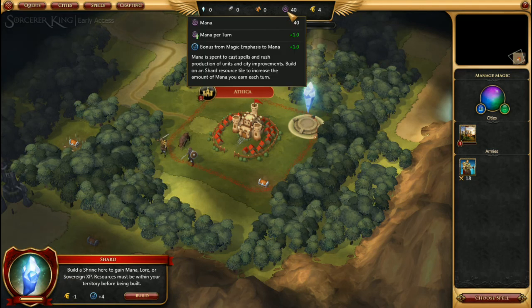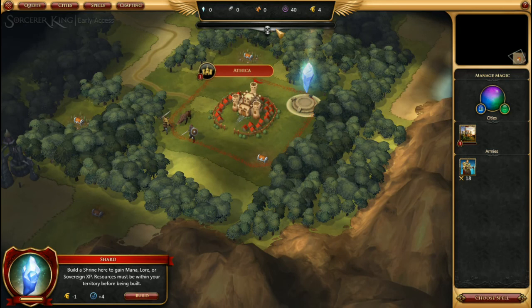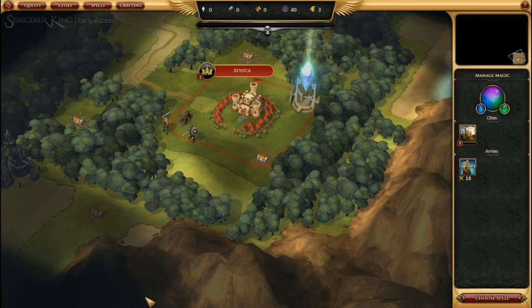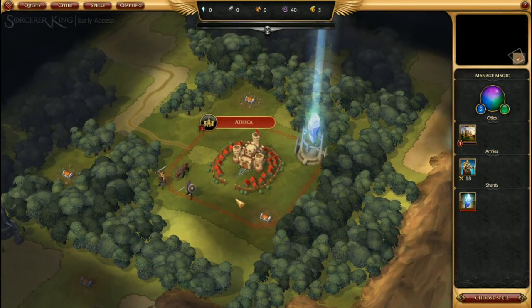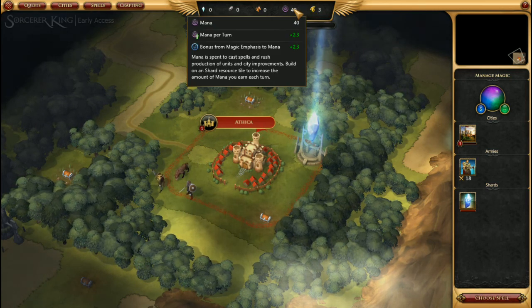You really want the mana because spells plus other fun stuff. So there, we built a shrine, we cost one logistics, but now we're earning 2.3 mana instead of one mana.